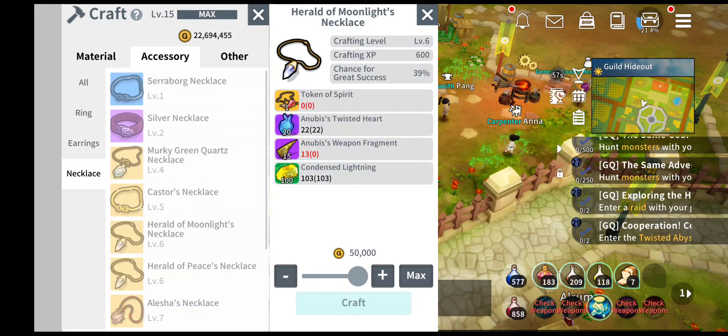Let me check it. Necklace. Yeah, so I have enough accessories here. Token of Spirit. So there is no chance of great success, so you only can get...